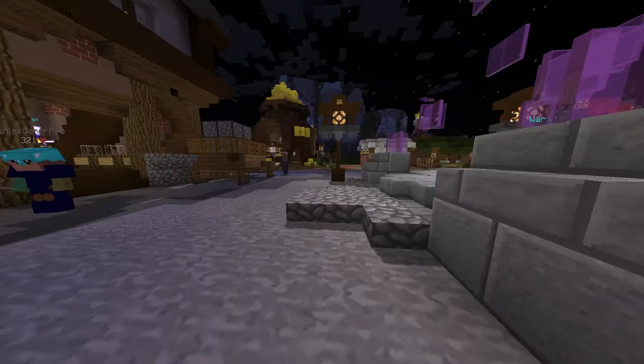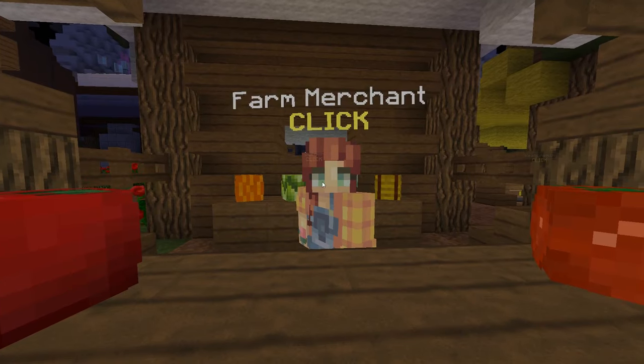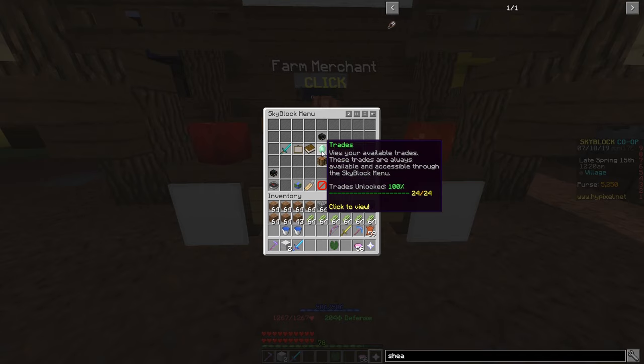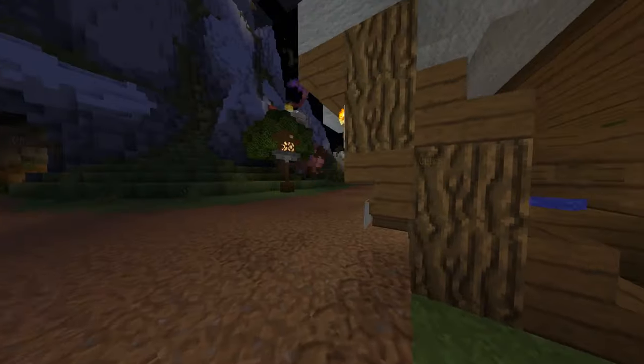Sugarcane can also be bought from the farming vendor in the hub world. Here is also where you can buy your rookie hoe. For this farm, it's much easier to use dirt rather than sand to make the sugarcane farm, since dirt isn't affected by gravity. You can get dirt by trading eight seeds in your trading menu.